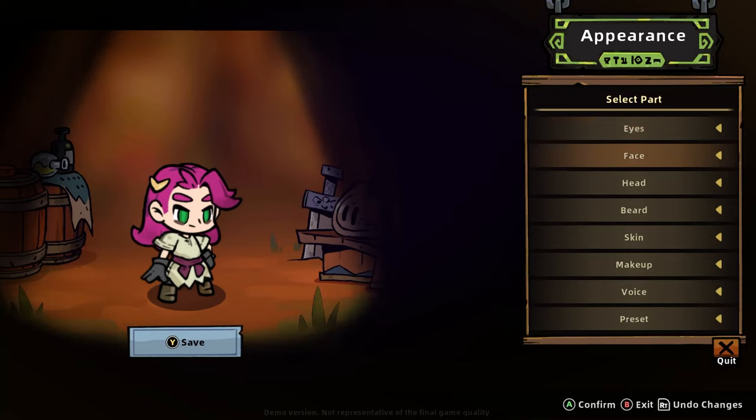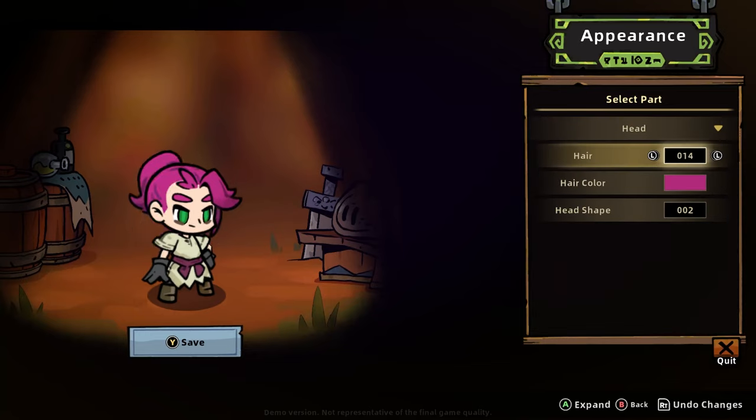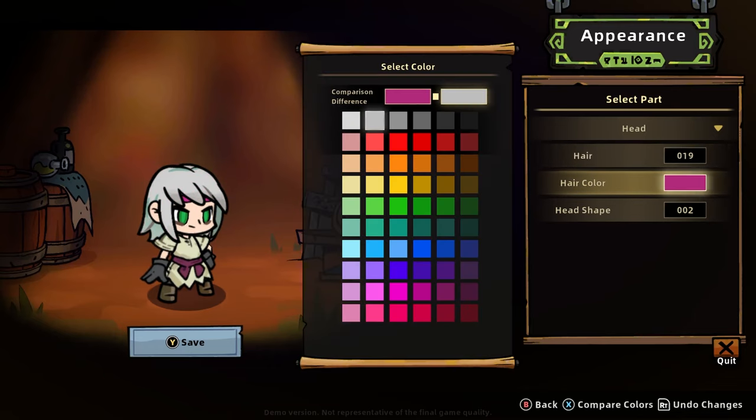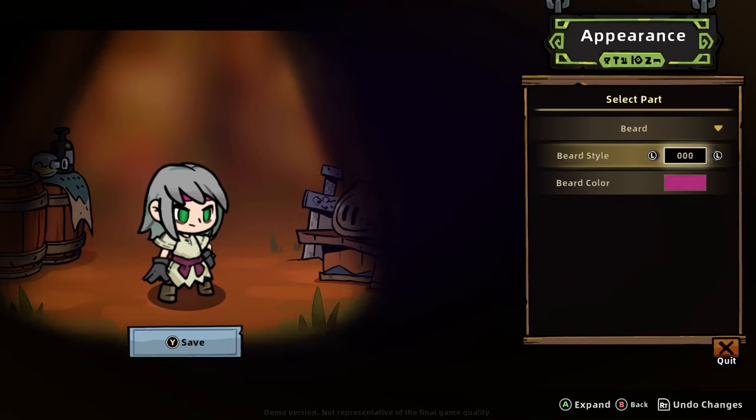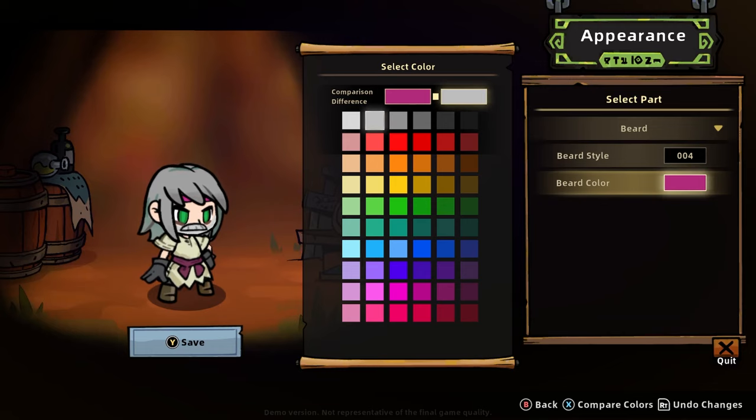So we can just select our face and head, different hairstyles of course. We just got to go with classic. Classic head. I always like making my characters old men wizards, if you will. I guess we don't get a full beard — that's probably the best we're going to get.